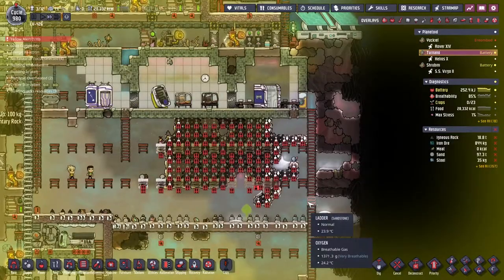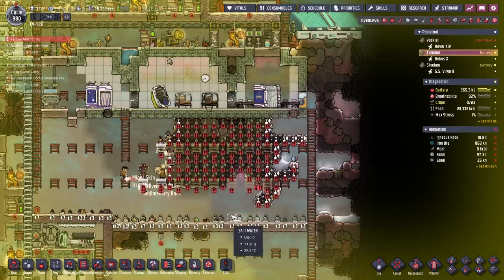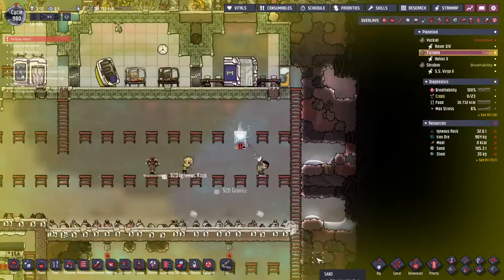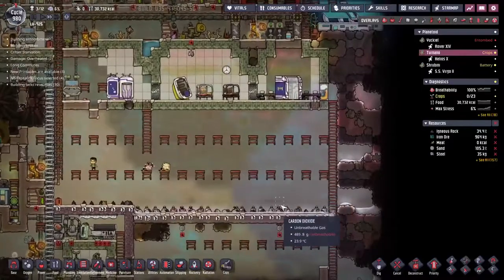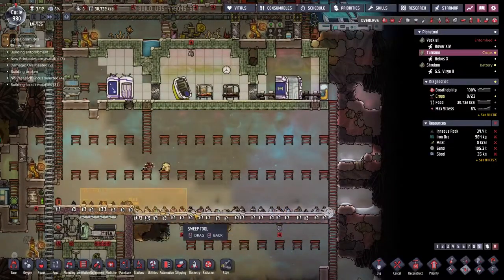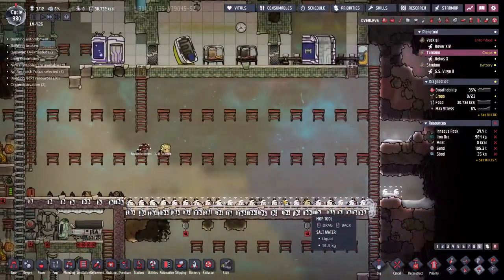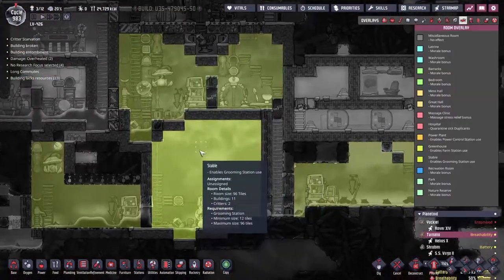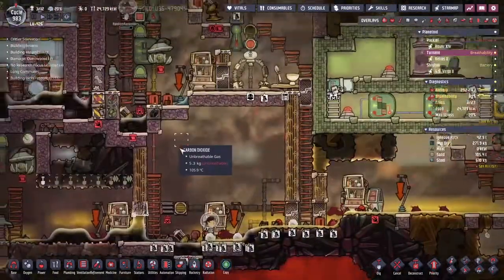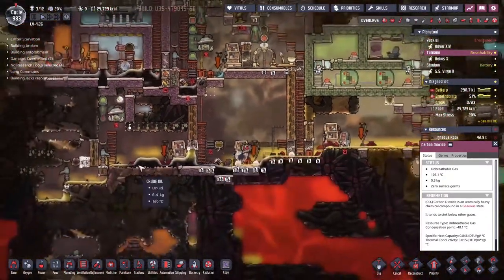So far the knock-on effects have been pretty minimal. Let's see if we can push our luck a little bit more — 110 tiles. This should be fine, we just go through and knock it out one after the other. Hyper-focusing and absolutely ignoring everything else in our life for the win again. I'm sure nothing bad will come of this — definitely not pushing all our dupes to exhaustion.